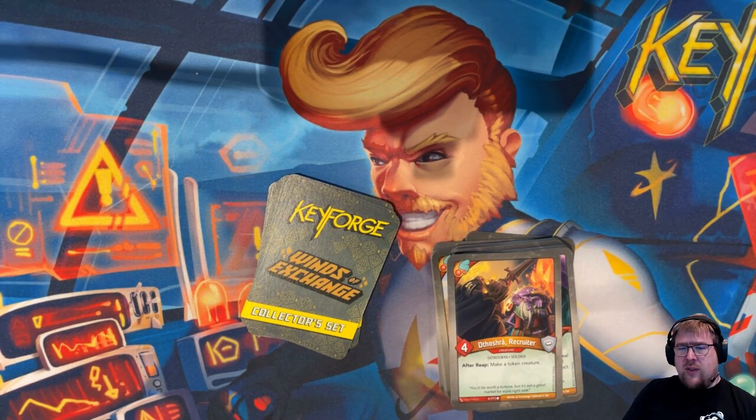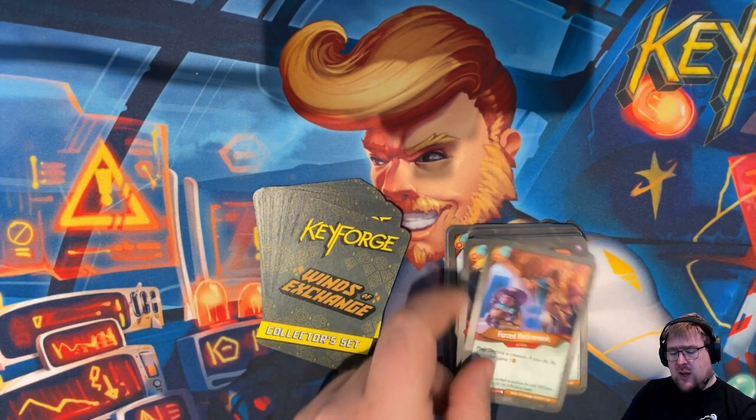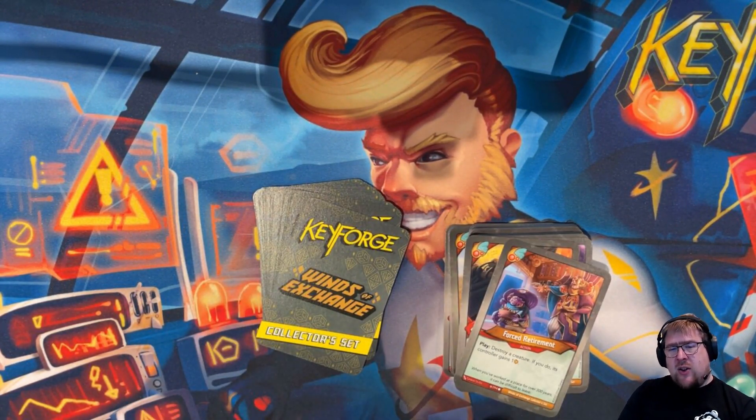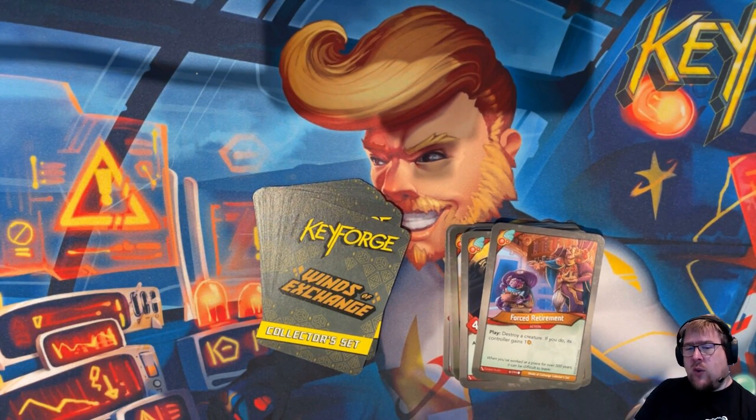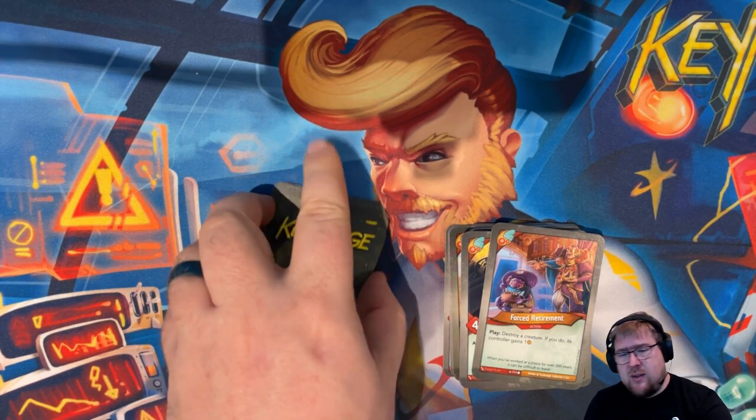Thosra Recruiter is a four-power Gatrukya soldier. After it reaps, you make a token creature — that's fine, especially if you have good tokens. Forced Retirement is an action: destroy a creature — if you do, its controller gains one. Obviously if you have a creature with a nice destroyed effect, this is a double benefit to you. Otherwise, spot removal for your opponent can be really strong even if you're giving them an amber.